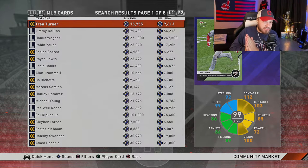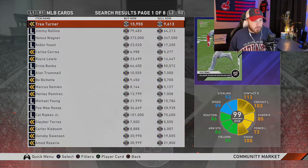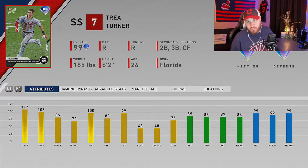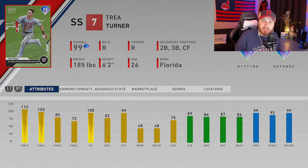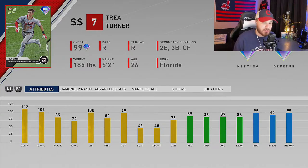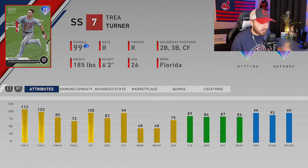He's going to cost you about 10,000 stubs, but for 10k this is a guy you can put in your lineup and play not only second base but anywhere in the infield outside of first base, plus center field, which is huge with that speed. Trey Turner, first up on our list.